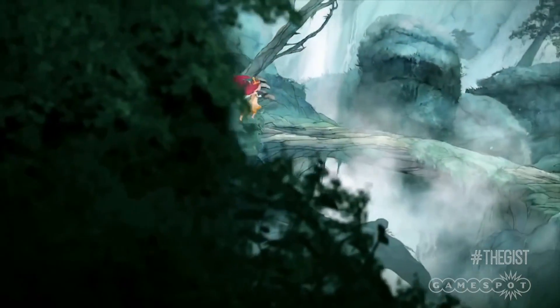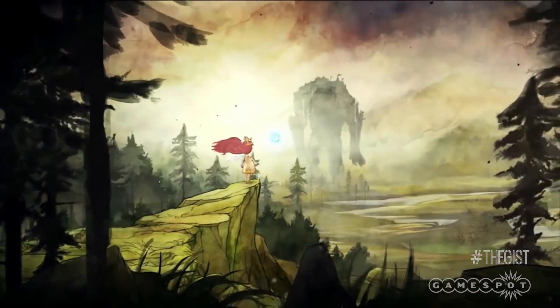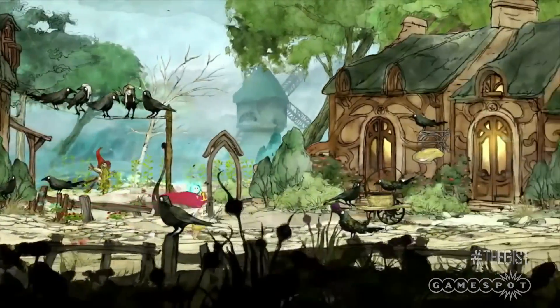Child of Light is a 2D fairy tale — a mashup of watercolour graphics, poetry for dialogue, and a very unique and well-executed combat system. At its most basic level, it's a platformer which alternates between being a side-scroller complete with puzzles and exploration at the forefront, and turn-based combat scenarios.